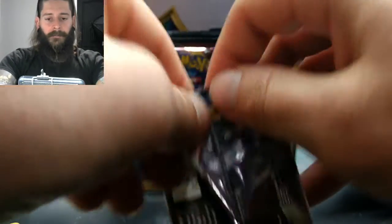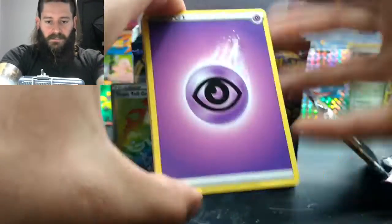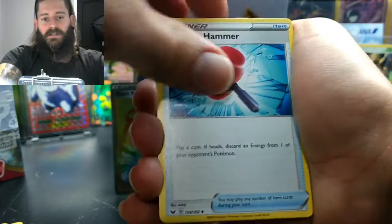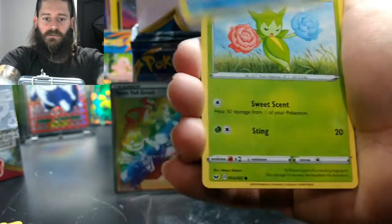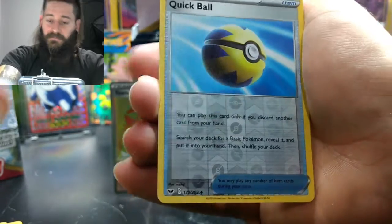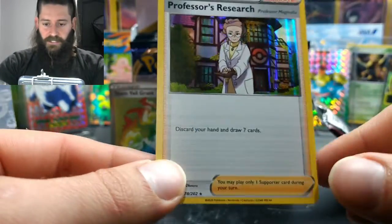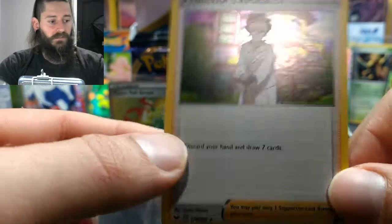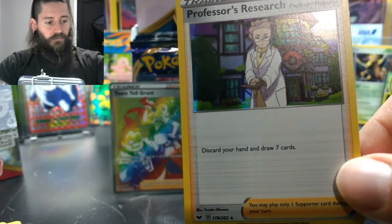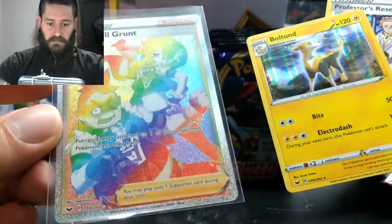Last pack of this video — we'll have to see what it is, it's gonna be something good. Psychic Energy, Crushing Hammer, Switch, Ferrothorn, Rhyhorn, Clobopus, Goldeen, Roselia, Gastly, Quick Ball Reverse, and the last card of the six packs — a Professor's Research. Whoa, they got Trainer Holographics! Haven't seen this in a regular set in a while — actually pretty dang cool artwork. So out of that we got two holographics and a Team Yell Grunt Rainbow Rare. Pretty damn cool.